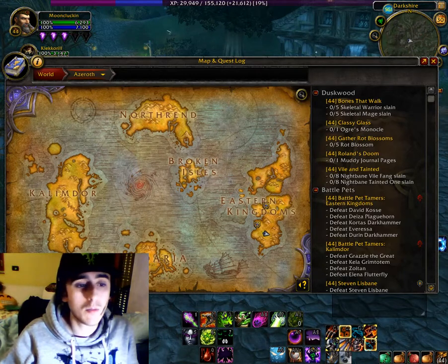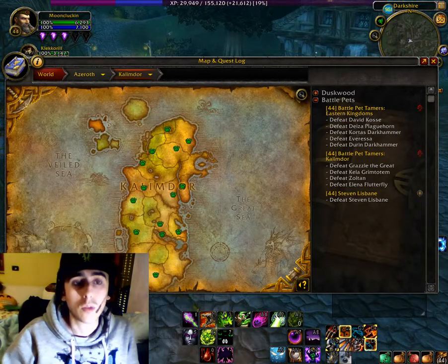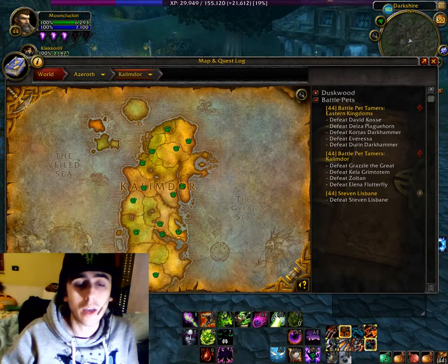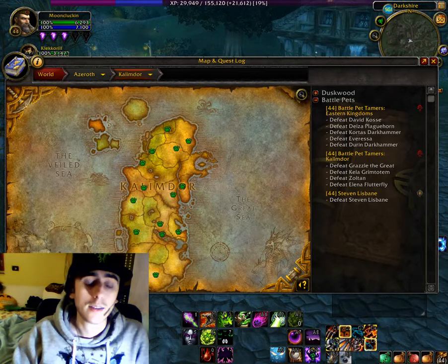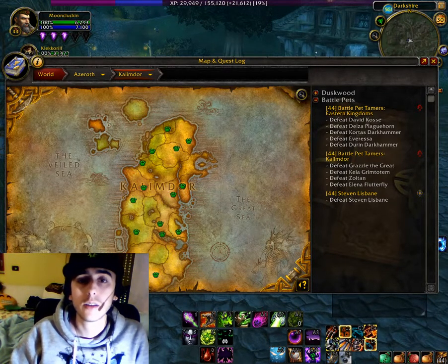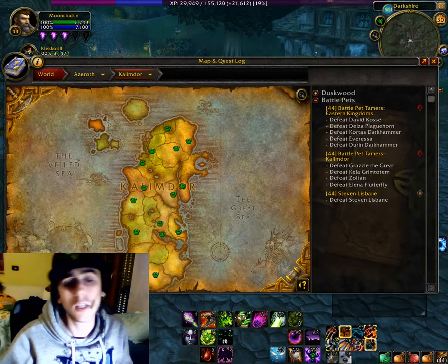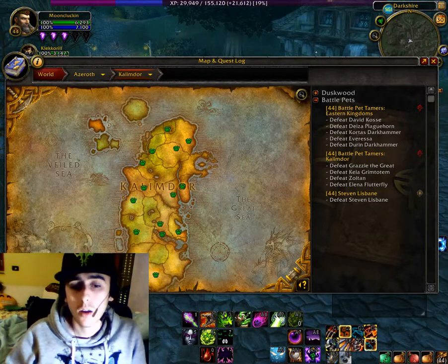After you reach level 80, my first suggestion is to move to Mount Hyjal, or if you don't have any problem with underwater content, head over to Vashj'ir. After completing Hyjal, move to Deepholm and then Twilight Highlands. If you still need some levels, go to the Jade Forest and at that point you should be level 90, so you can start working on Draenor.